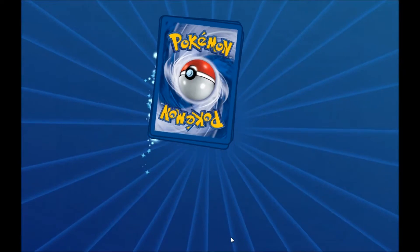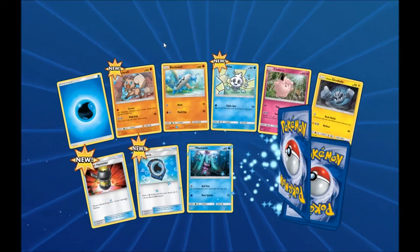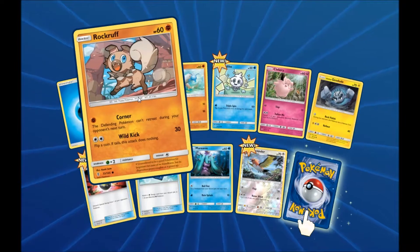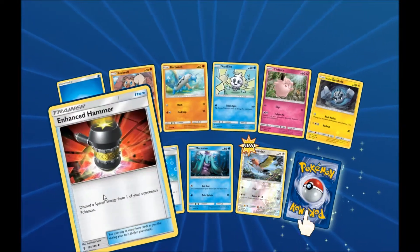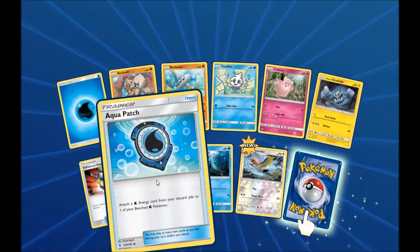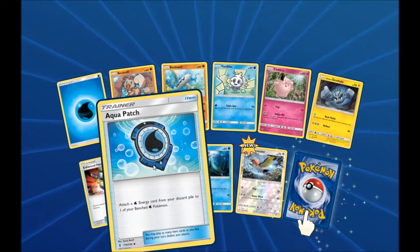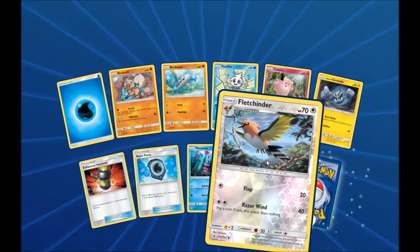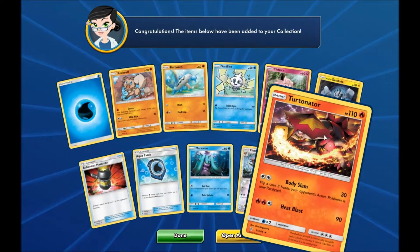And our final pack — what will we draw? All right, we've got a Rockra, Vanillite Regular, and Hands Hammer — I love this card. Aqua Hatch — I also love this card. Painter Reef is my Water Dark Knight, I have a couple of these. And Reverse Holo Flutch Hinder. And finally, a Non-Holo Turdinator.